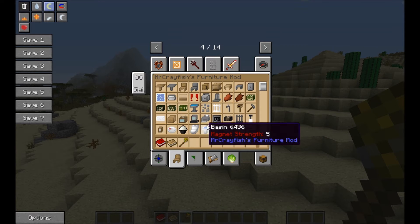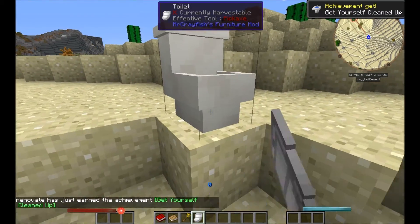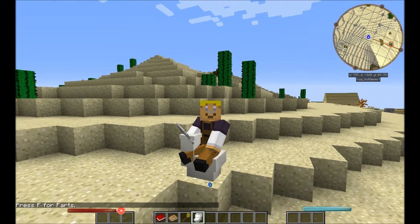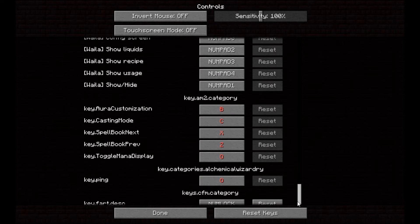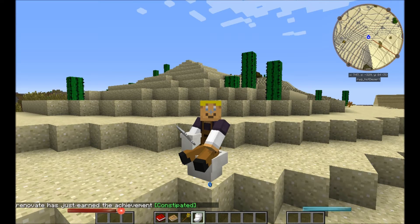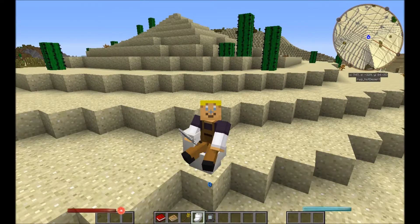We've got Mr. Crayfish's Furniture — this is a hilarious mod. One of the coolest things I found: let me put this down on the ground. Okay, it's a toilet. Watch what happens when I sit on it. It says press F for farts — I just want to do this real quick. Let me go into controls because I think it's way at the bottom. We don't take Minecraft seriously at all. This is an awesome mod pack — it's got all kinds of cool things. One of the cool things is the computer — it's almost like an eBay type thing where you can buy items for emeralds.